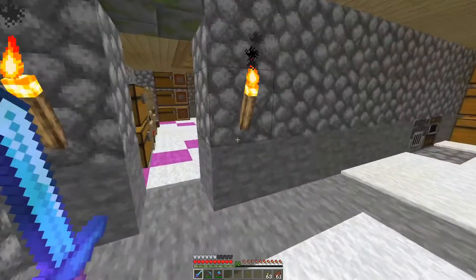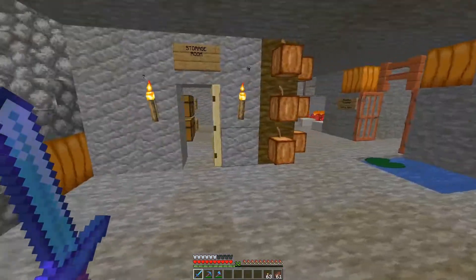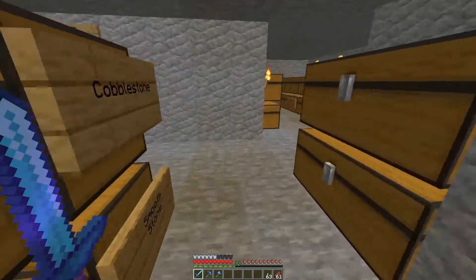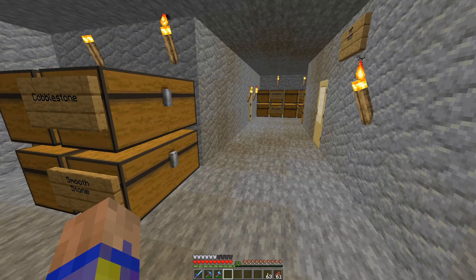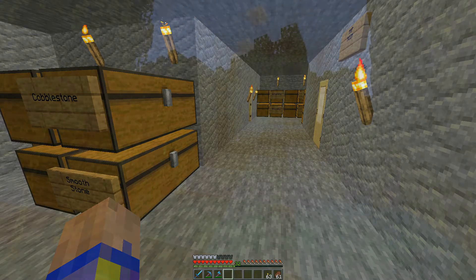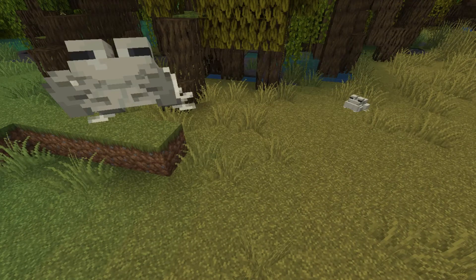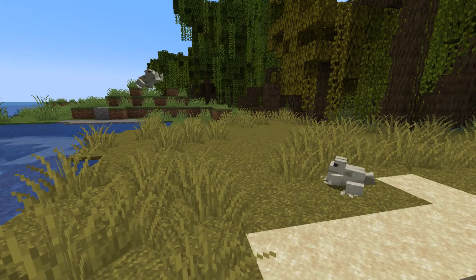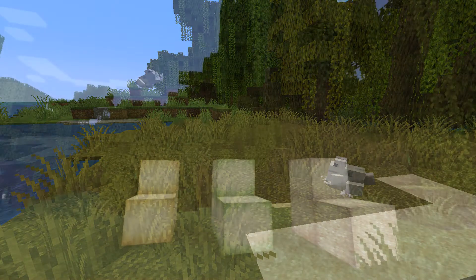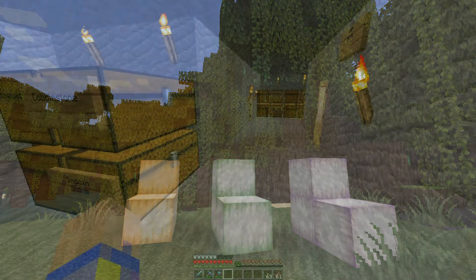We upgraded to 1.18 and got all the additional mountains but we never really went exploring to find them all. Since we got 1.19 there are a few new items — we've got a mangrove swamp so I'm going to need to find that new biome. It also has frogs, and I think frogs would be nice to bring around. There's a frog light but it looks like too much of a pain to bother making since I've got plenty of other lights.